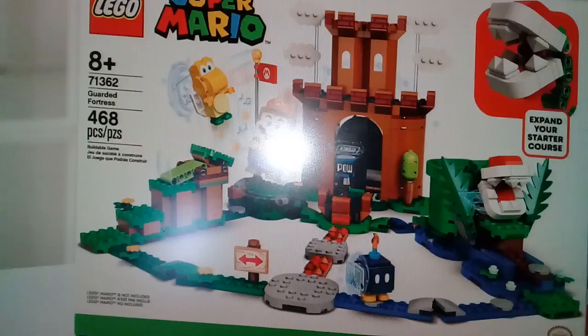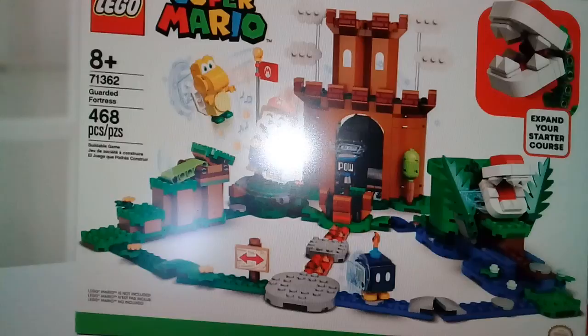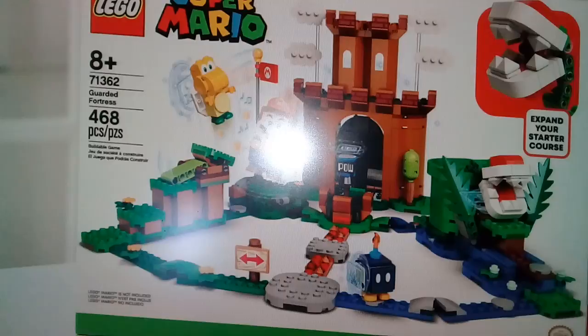The next set is the Guard Fortress, a $50 set with 468 pieces. It includes Piranha Plant, a blue guy, and a Koopa Troopa. It has a pretty decent build for the fortress, and I especially like the two different gameplay paths. One thing I discovered is that there's no instruction book — you have to download the app to build the sets. In my opinion, this is one of the fan favorites, and I'm going to give it an A.